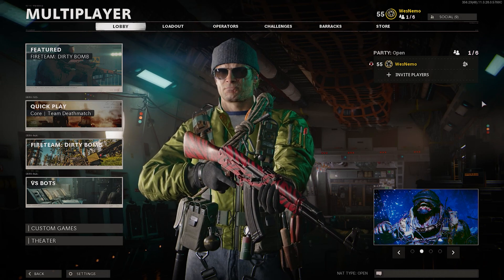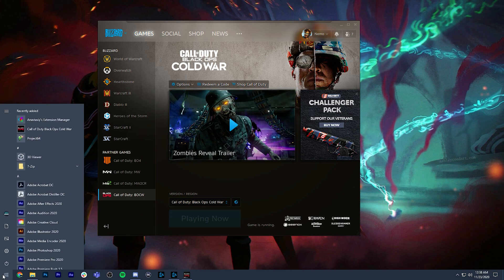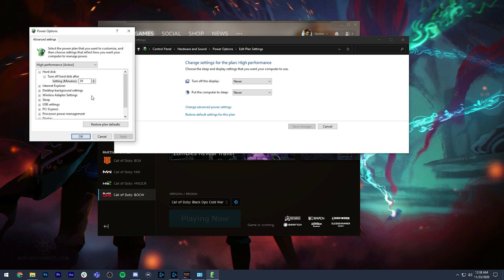The first thing you're going to want to do is optimize your Windows — there are a few things you need to check for. First, make sure your power settings are on maximum performance. Type in 'edit power plan' in Windows. If you're not on Windows 10, I recommend upgrading — Windows 10 offers a lot of optimization for gaming.